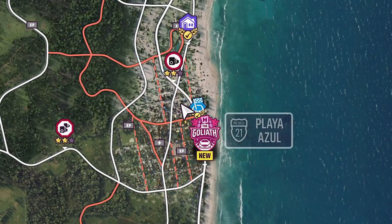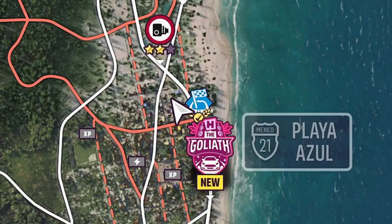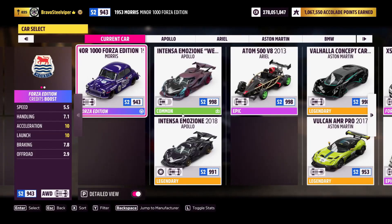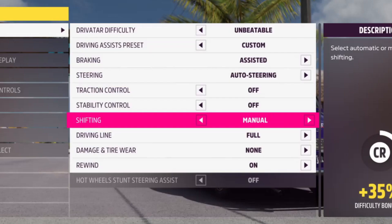To start this race event, go to the map and you'll see the race we're going to be doing right above the Goliath race on the east side of the map. Go ahead and start that up, go to Rivals, then go into the S2 class. You're going to use the Forza Edition Morris Minor 1000 - the tune code is on screen now, so be sure to use that as it's the best for this race.